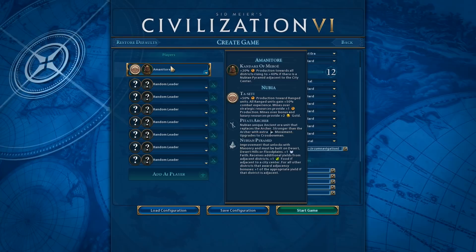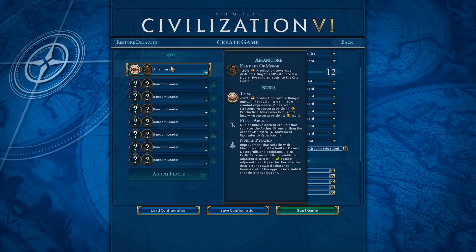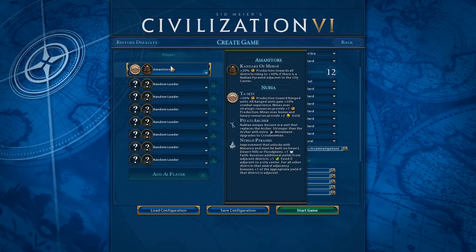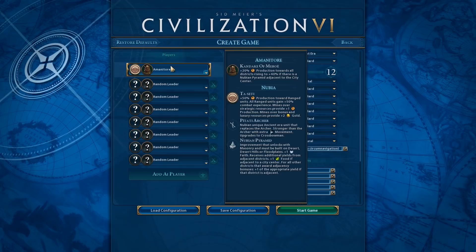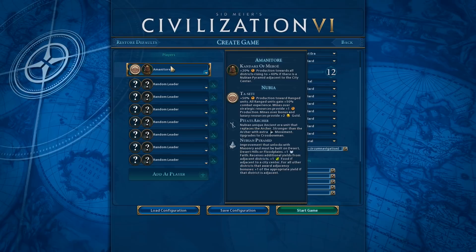I actually quite like their bonuses. They get plus 20% production towards all districts, and plus 40% if there's a Nubian pyramid adjacent to the city center, so that will help quite a lot with city development. They also get plus 50% production towards all ranged units, and all ranged units gain plus 50% combat experience. Mines over strategic resources provide plus one production, and mines over bonus and luxury resources provide plus two gold.